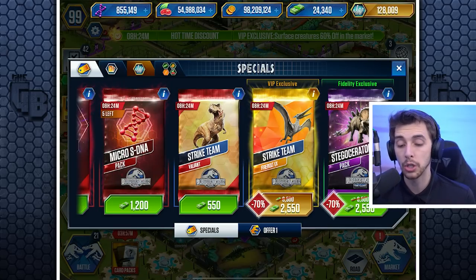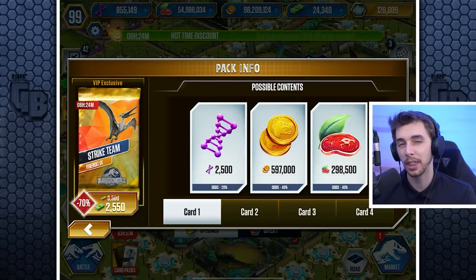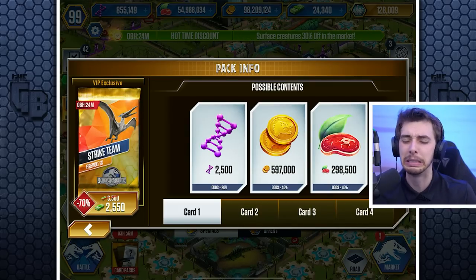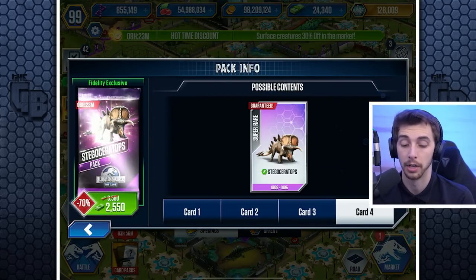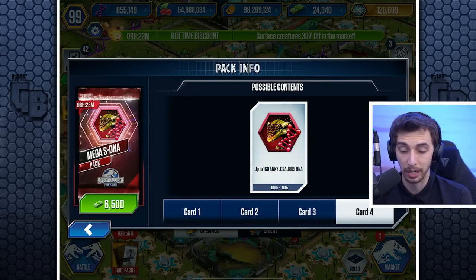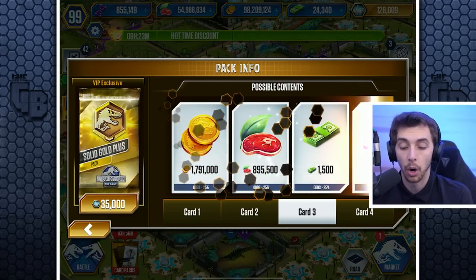If we scroll along there are actually some decent rewards — for 2,500 bucks there's the VIP exclusive pack, the Strike Team Firebolt EX. No great dinosaurs, but the real reward is the DNA: you could get 7,500 DNA for 2,500 bucks. I'd trade 7,500 DNA for 2,500 bucks. There's also the fidelity exclusive which gives 500 DNA but a guaranteed Stegoceratops you can sell for a couple thousand DNA.